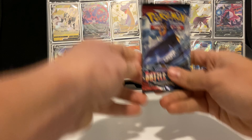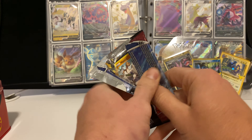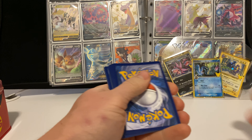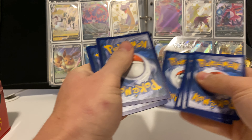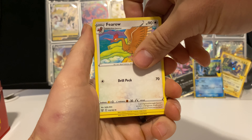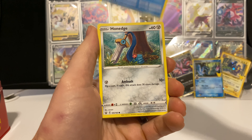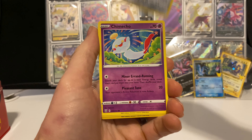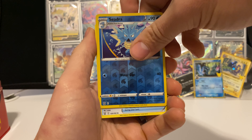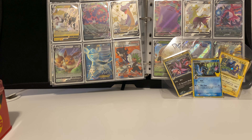We have a Battle Styles pack — let's hop right into this. We got a code card there. Pulling four cards from the back: Heatmor, Mankey, Horsea, Honedge, Chimecho, Cedra, and a Salazzle non-holographic. Go ahead and put that in there.